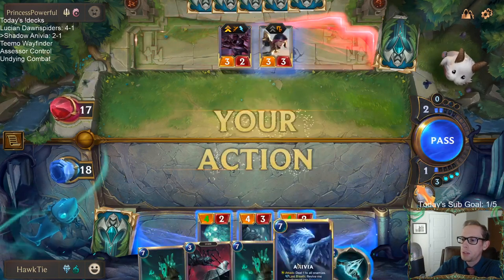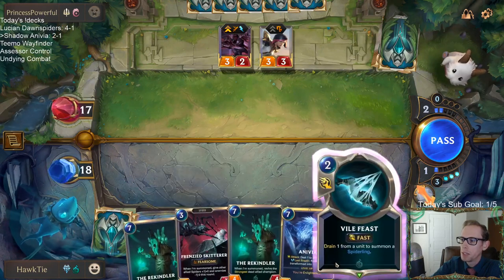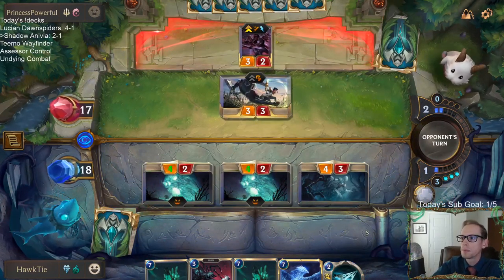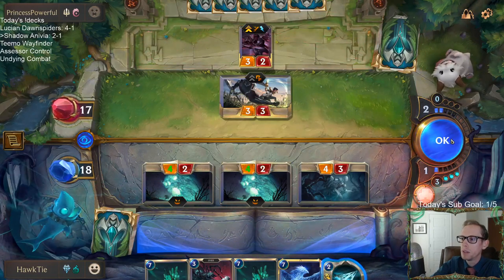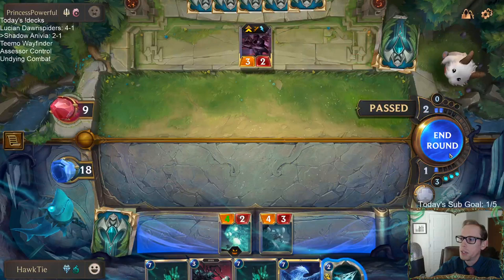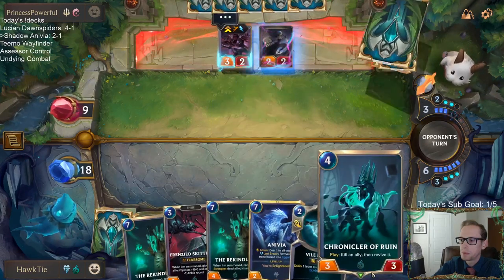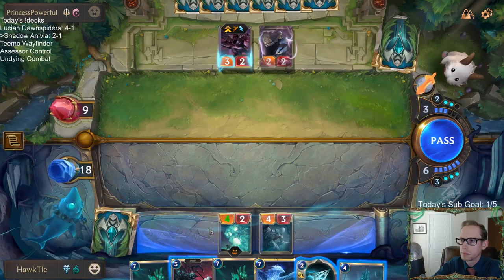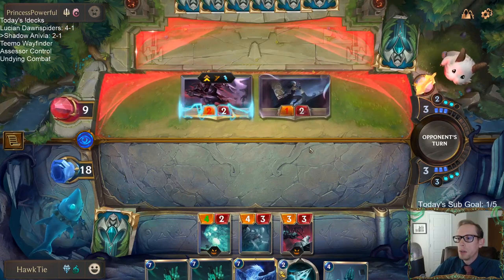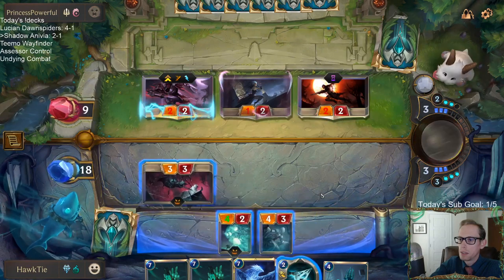That adds a lot of strategy — if you want to save mana so you can have more for the next turn. If you don't play anything on turn one or two, then on turn three you can play a six mana spell. There's a lot of strategy involved in everything. It really feels like the person who plays better wins a good amount of the time — there's not as much variance. It's very strategic.